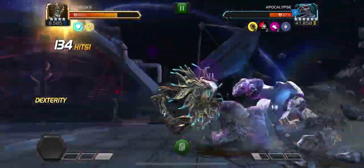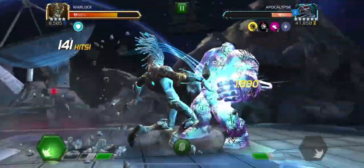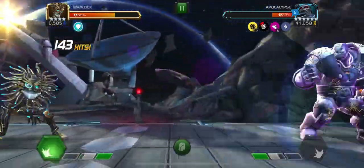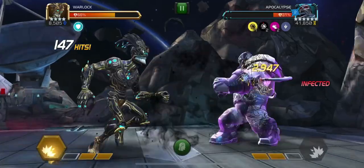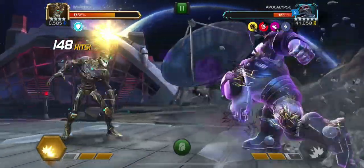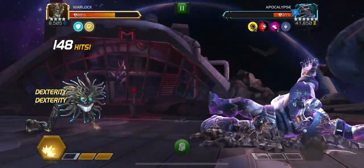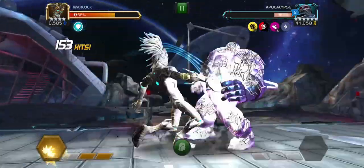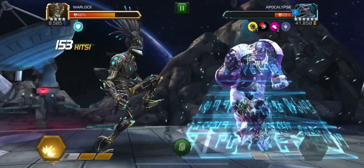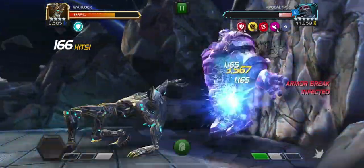Why? Because he reacts so quickly — fast enough that even when you're trying to do all those light intercepts, if you mess up or get a bit too greedy and try to light intercept Apocalypse when he has more than a bar of power, Warlock can react fast enough to a whiffed light attack and block in time. This keeps the momentum going — what I like to call a frenzy of intercepts.